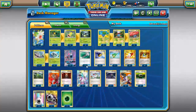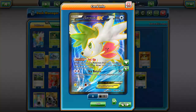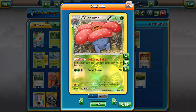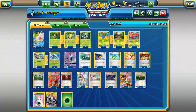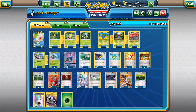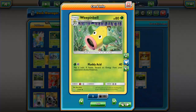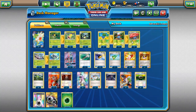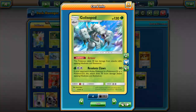We also have Tapu Lele with Energy Drive if needed. We only play one Tapu Lele — mainly you'll be using Shaman for draw support, because you want to draw into Victory Bell and get Vileplume out on your first or second turn. We play two Shamans over two Tapu Leles, but we play one Lele because it's just too good. We play a 3-3 Victory Bell line — a 4-4 might be better but it's a little too clunky. We play a 2-2 Vileplume line for item lock and the 1-1 Golisopod as a backup attacker.